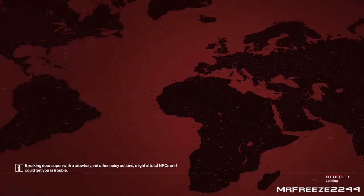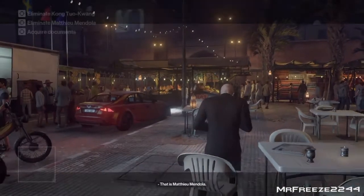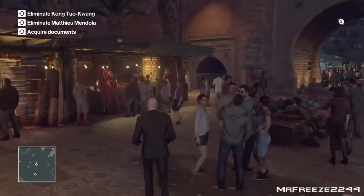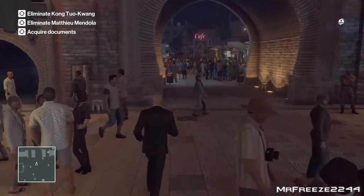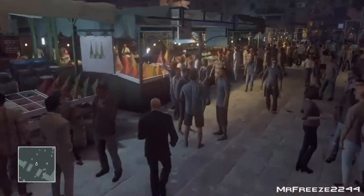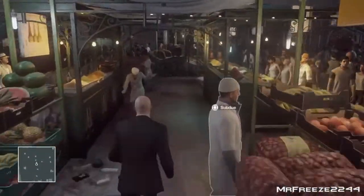Yo, what's up Freeze Army and welcome to the Crystal Balls challenge set in 'A House Built on Sand' summer bonus episode. My name is Mr. Freeze 2244 and for this one you don't need anything specific in your inventory. What we're going to need to do is take out the target while dressed as the fortune teller and take him out with the crystal ball.